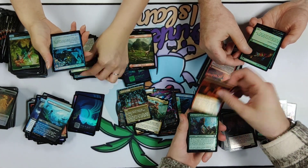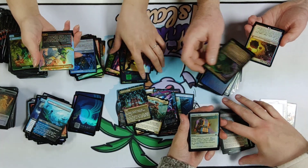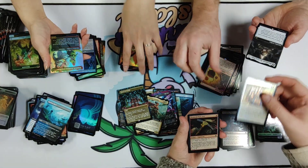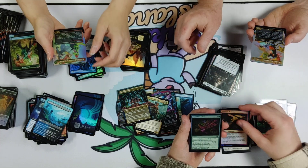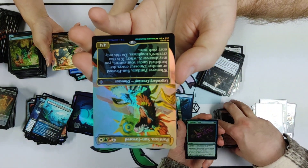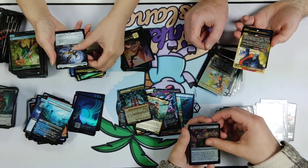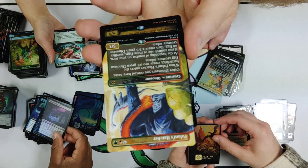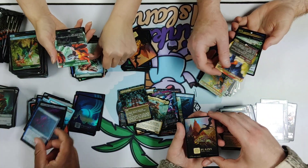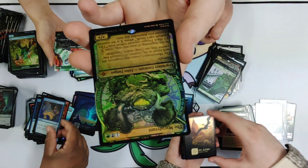Plundering Pirate — eaten by piranhas, what a terrible way to go. That's the Dinosaur Commander with a beautiful alternate full art. Another Grim card — that is great in draft. That card really lays some much-needed pressure on your opponents.